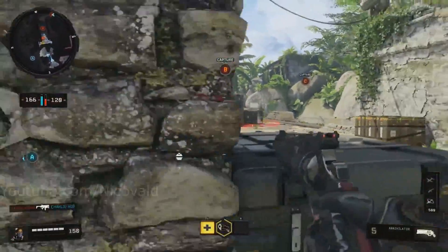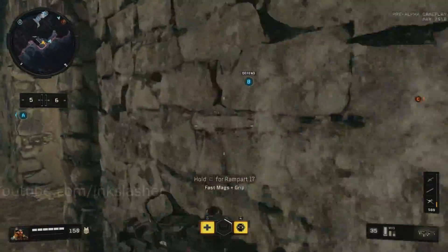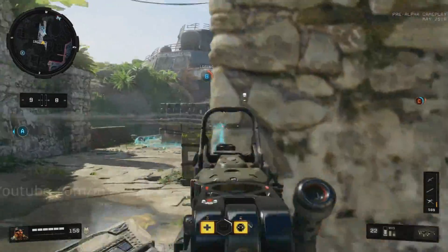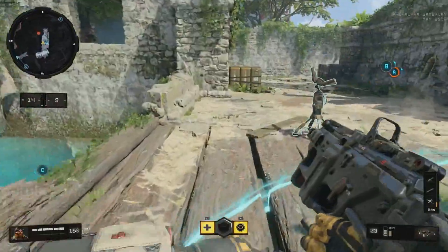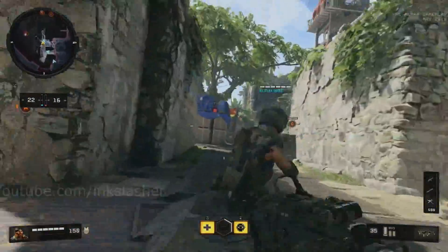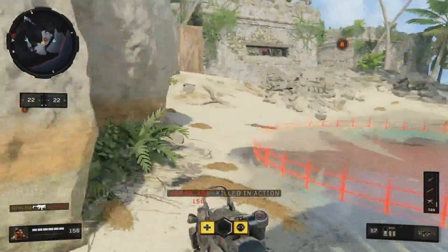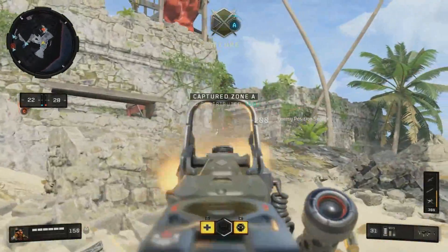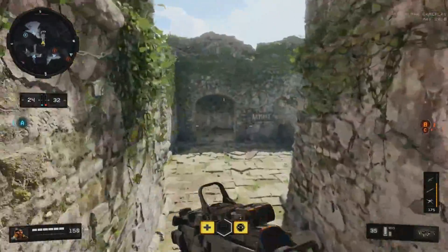One notable change is how you call in scorestreaks — it's now done with Triangle on PlayStation, which has never been done in a Call of Duty game before. I'd assume something is being assigned to the D-pad that they didn't want conflicting with scorestreaks. Overall, scorestreaks are much easier to earn in this game: scores required are generally lower, and there are more ways to earn score. Assists now count for 100 points just like a kill, and in Domination stepping over a flag before your team captures it earns you an extra 100 points.